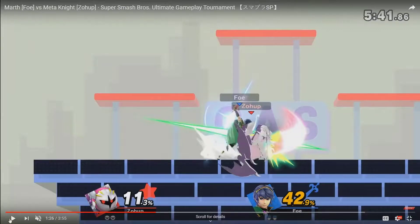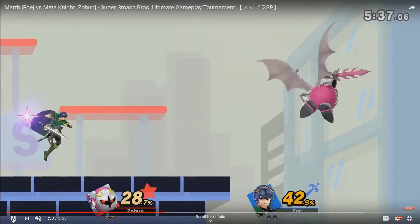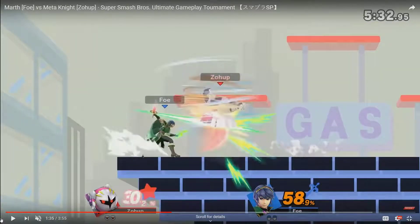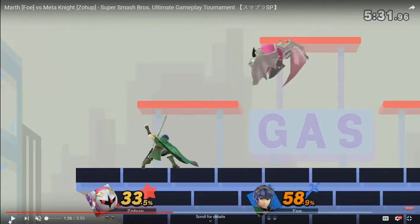Meta Knight tries to approach with Nado and the Nado actually gets beaten out by Marth's side B. Marth's side B is huge — it's a big hitbox. It's not something you can mess around with trying to trade, unless you also have a really big hitbox. So he can kind of reach through Nado. We don't know if Nado has the priority it had in Brawl — I hope it doesn't, that would be dumb and would probably make this character the best in the game. But you can definitely still beat it, especially if you have a disjoint.